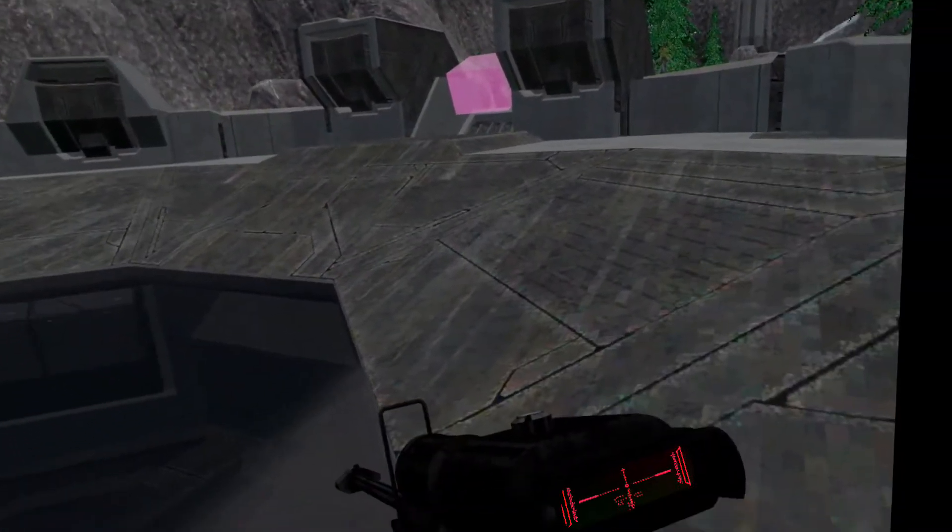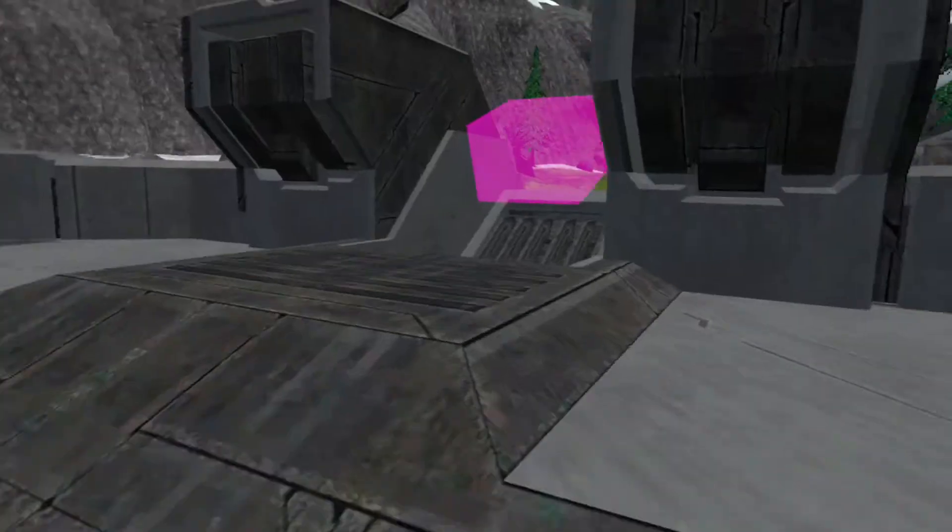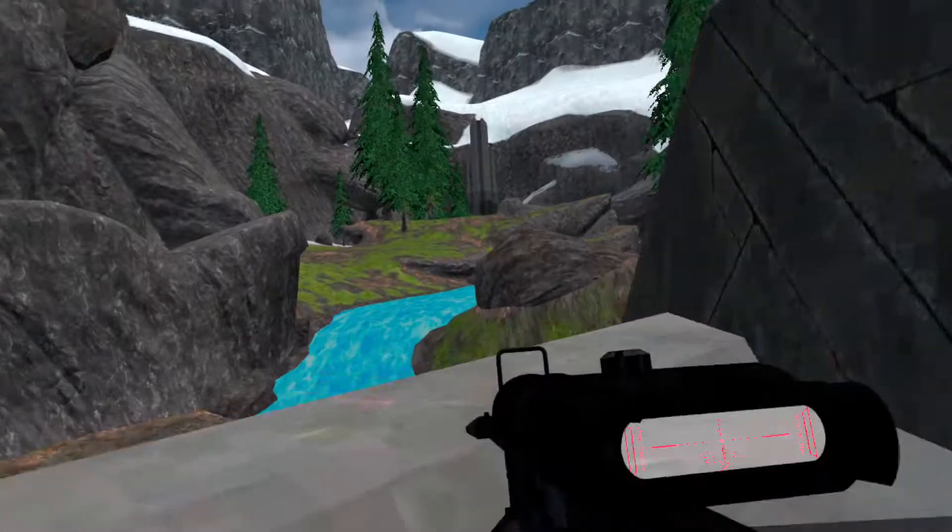On the sniper you can zoom in like a normal scope, but on all the other guns you have crosshairs out in the open, like the normal game.